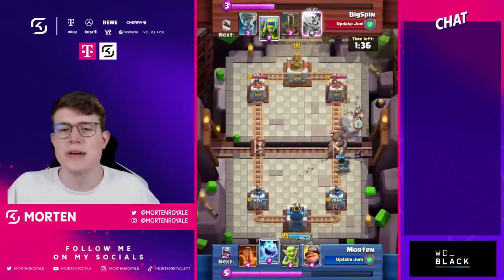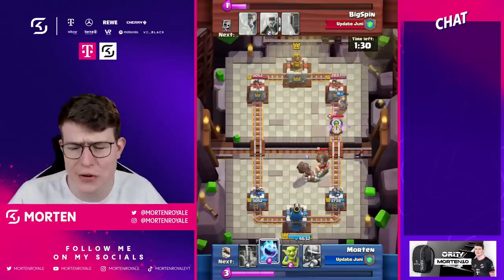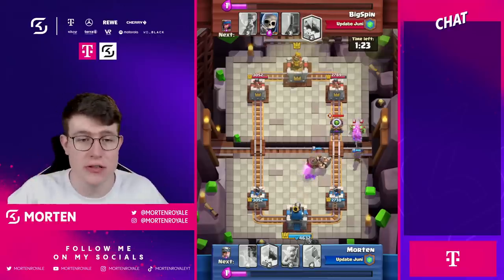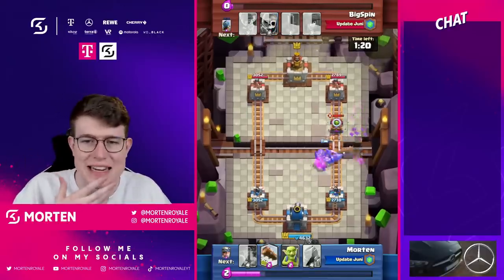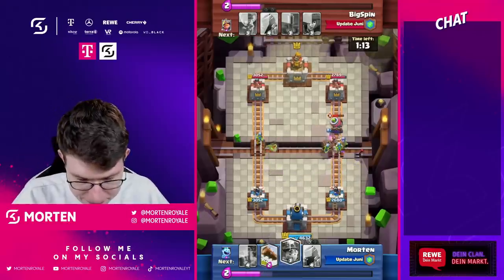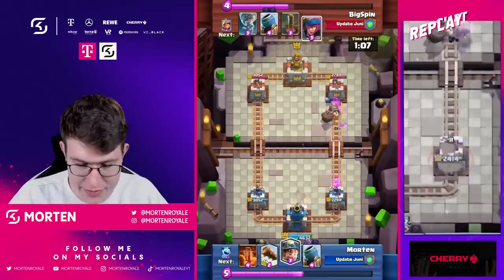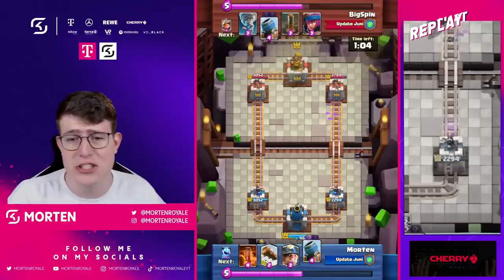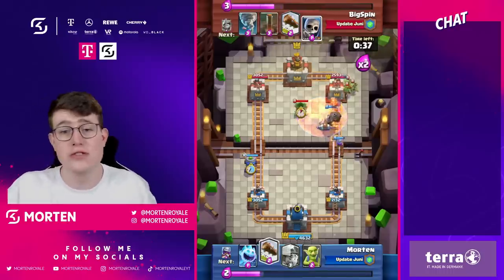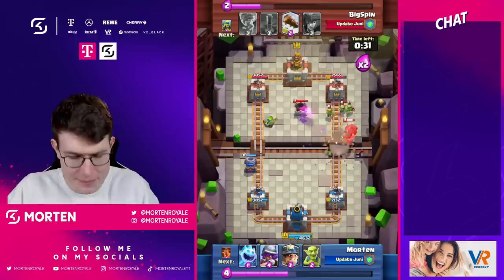When the Evolution Firecracker and Evolution Royal Giant get nerfed, the Evolution Mortar will be the go-to building in most cycle decks. Using Skeletons and Goblins here to distract — the opponent gets one hit on the tower for a ton of damage, and the goblin gets two shots normally but we activated the King Tower so we only took one. Now we're seeing the defensive use of the mortar against the Evolution Mortar mirror matchup.